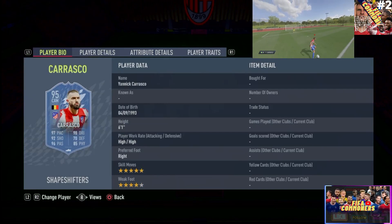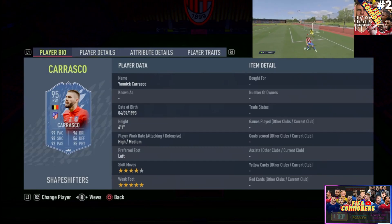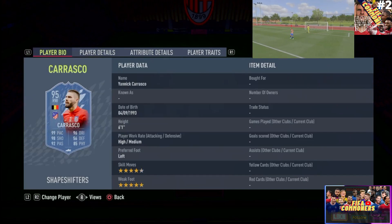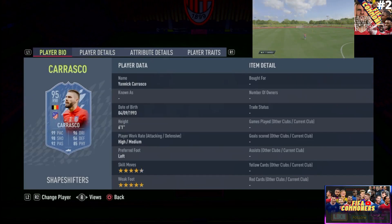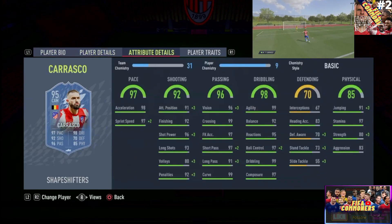For skill moves, he gets five-star skills as a CAM and four-star skills as a winger. He gets four-star weak foot as a CAM and five-star weak foot as a right winger — it's literally the opposite. I'm really torn, but let's start with the CAM and look at the player attributes.